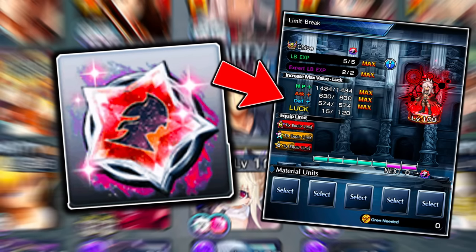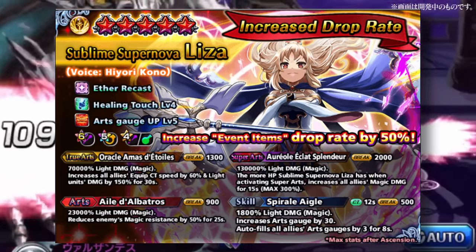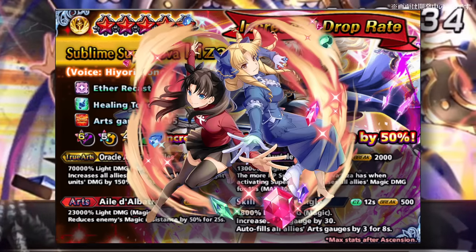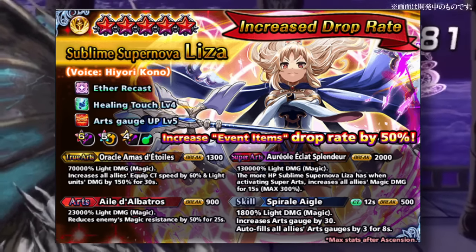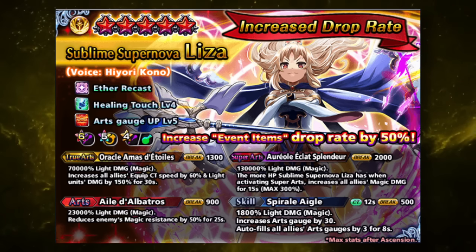She's going to have a magic slot, a support slot, and a four-star magic or heal slot. If you guys watched the expert LB video, I told you that you may want to look into using your expert LBs on Lisa because you do unlock that four-star heal. With her skill, she gives arch gen for the entire team, which is amazing. This skill should stack with pretty much every single arch genner in the game, apart from other units that use a skill to give an AOE arch gen buff, like Rin or Fitoria. Her art reduces magic resistance, and the true art buffs up everybody's equipment CT by 60% — if I'm not mistaken, this is the largest equipped CT buff in the entire game. It also buffs up all light allies' damage by 150%, which benefits her and any other light unit on the team.